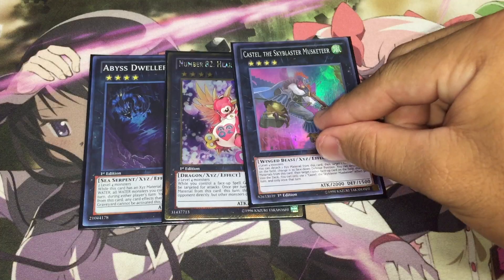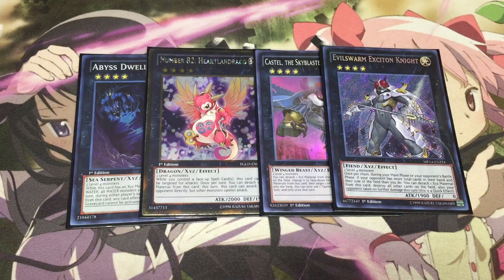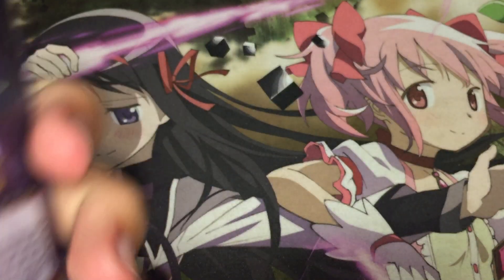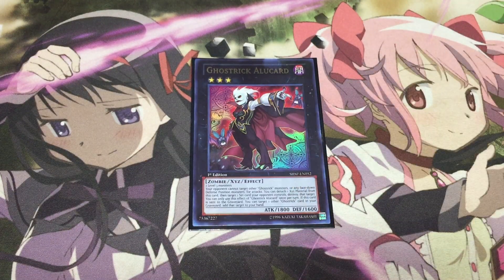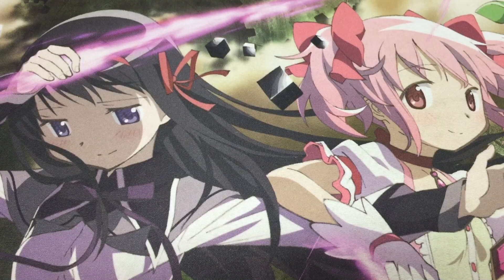Moving on we just have stable rank floors for the rest of the extra deck. We have the one Abyss Dweller, the one Heartland Draco, the one Castel, and the one Exciton Knight to round off our rank four lineup. These are all pretty self-explanatory. Abyss Dweller is especially potent because Burning Abyss and Shaddoll give this deck a fairly hard matchup. Heartland Draco is obviously here to help us poke for game. Castel and Exciton are obviously just really really good. Then we have one singular rank three in the form of Ghostrick Alucard — we have Alucard to help us get rid of back row because we really do not want to get stopped midway by things like an Alfar or something like that. So it's easier to get it out of the way with Alucard just to ensure that our plays go off.